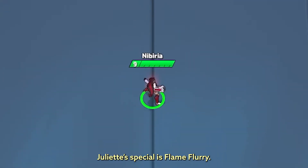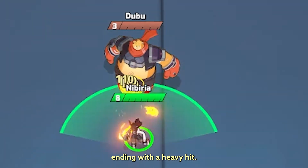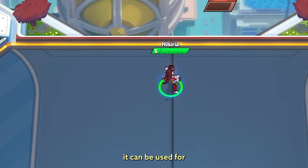Juliet's special is Flame Flurry. Juliet deals several light jabs in an arc, ending with a heavy hit. Flame Flurry, like all of Juliet's abilities, will hit everything in its range. With good placement, it can be used for some fancy core redirects to unexpected angles.